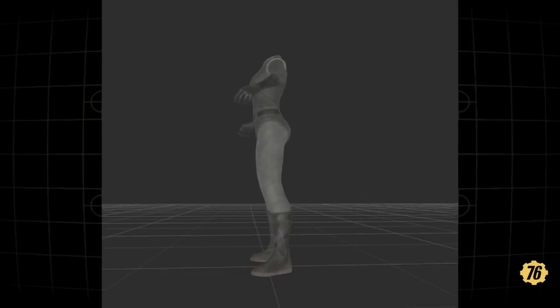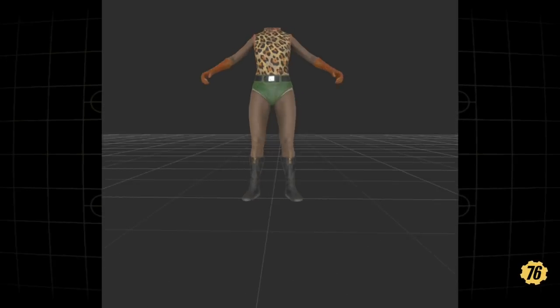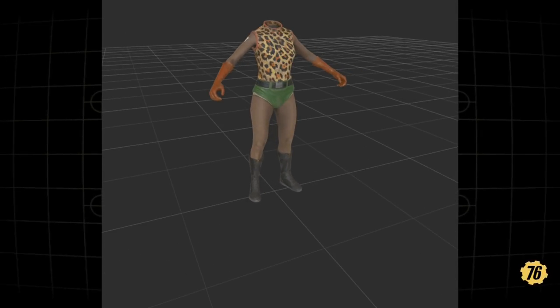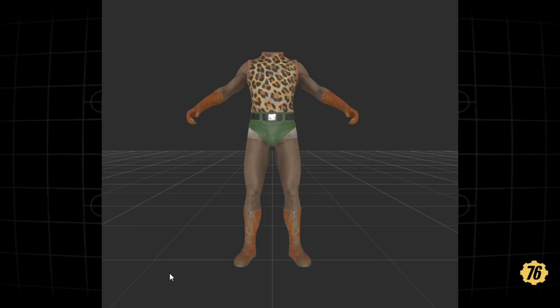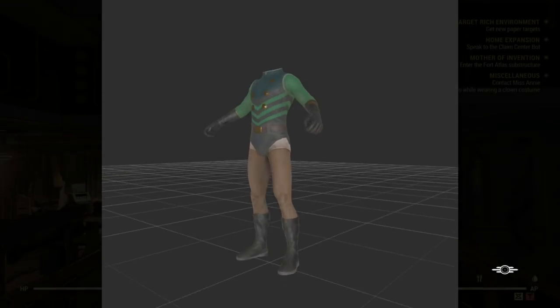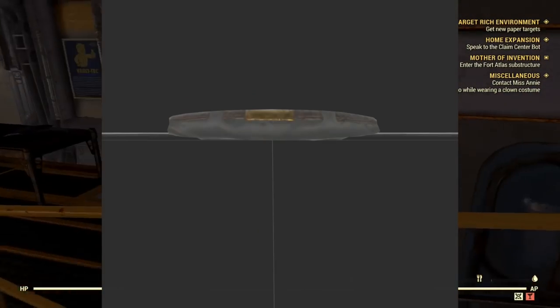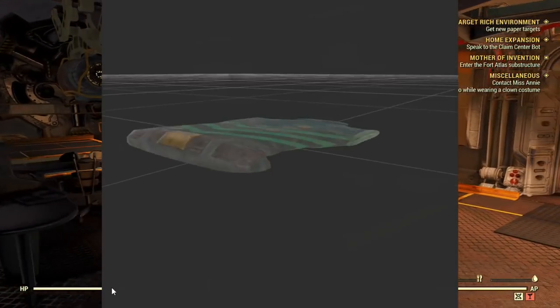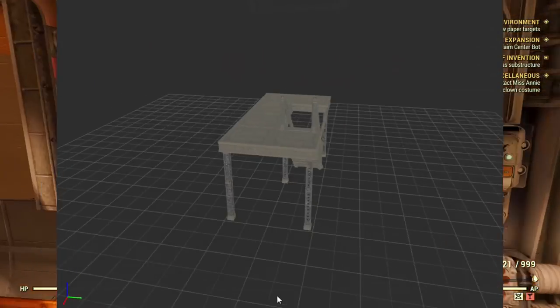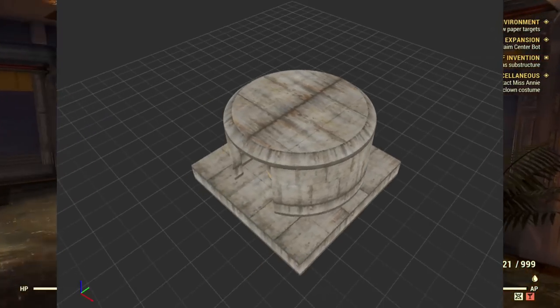I want to talk about the Mistress skin real quick — for the power armor guys, in my last video I mentioned that if they added some more bling to it instead of just plain green, they could have added some of that gold we see on the outfit right here. You can see it has some gold to it. I think some bling would have made the power armor a lot better — that's my only complaint with it.